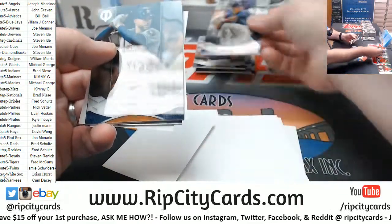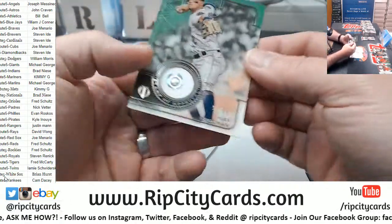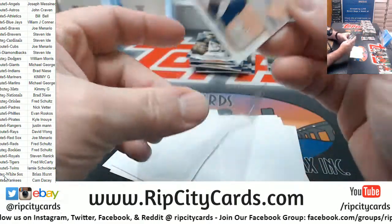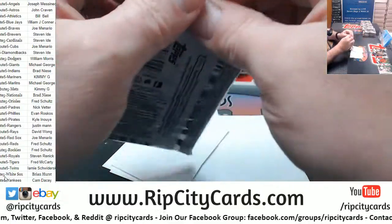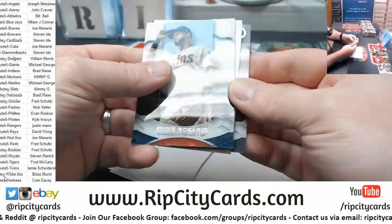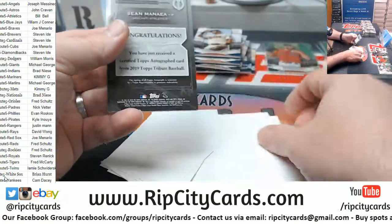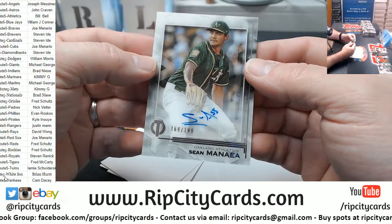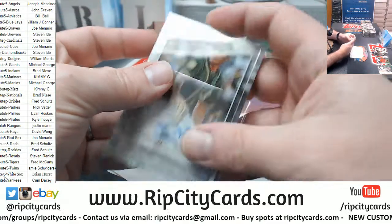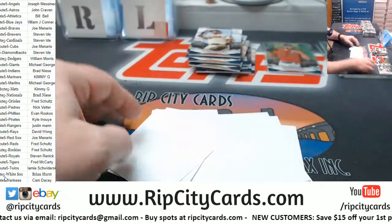A Diaz, Mets, Springer Astros, and a Bregman swatch to 99 for the Astros. Got a Clemente Pirates, Rosario Twins, and a Minea to 199 for the Athletics — that's a quad auto box, right? We're only supposed to have three, we got four.